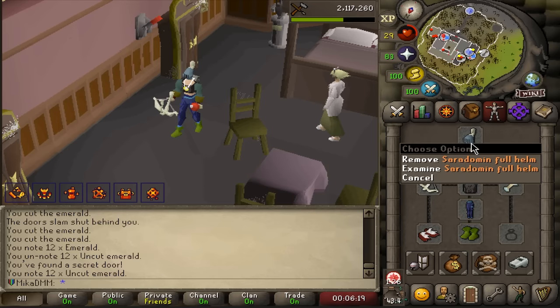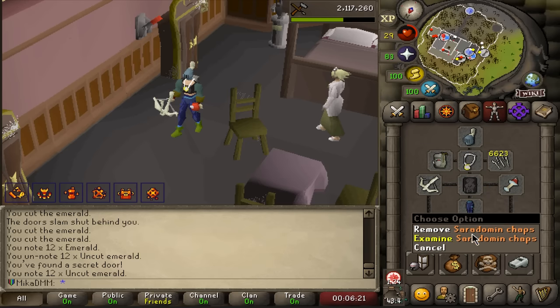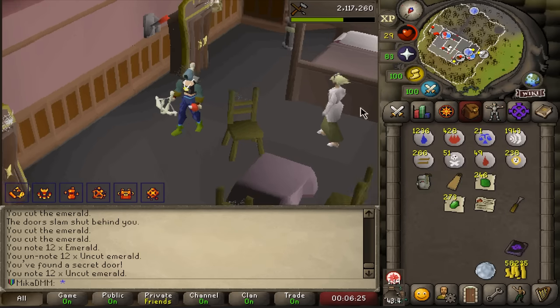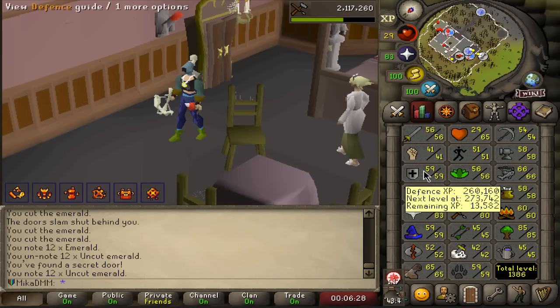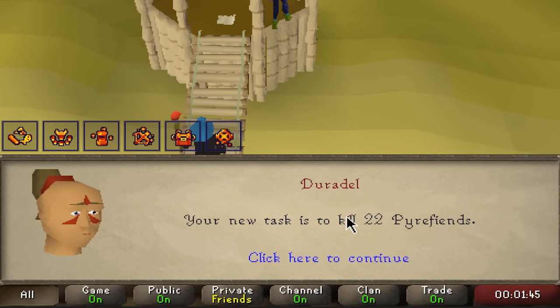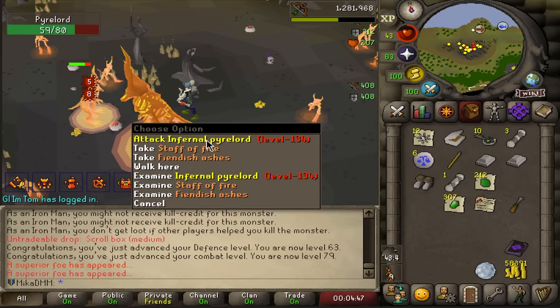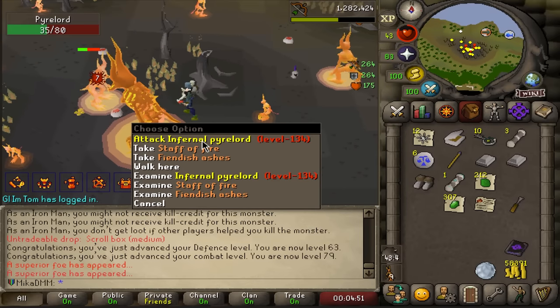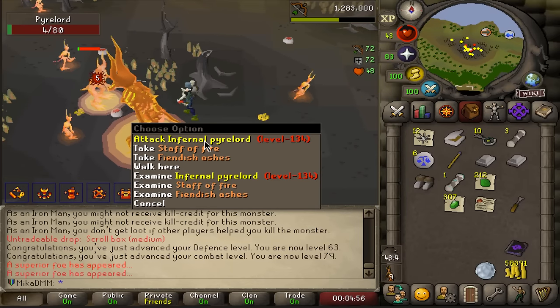We're talking dorgi, amulet of power, sara full helm, legdehyde body, sara chaps — we somehow got ranger boots as well and I genuinely think we could even run and do some DKs like that. We also have pyre fins, and I can get superior creatures. First superior on the account in full pyre lord — we're gonna get an imbued heart, it's gonna be insane.